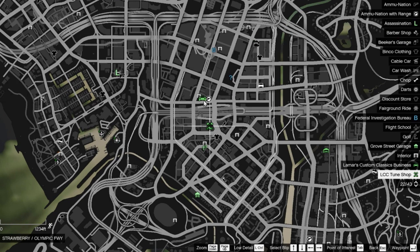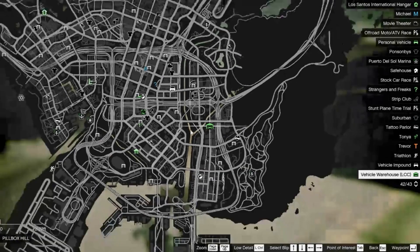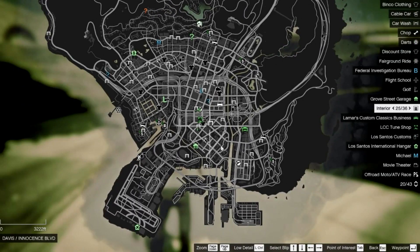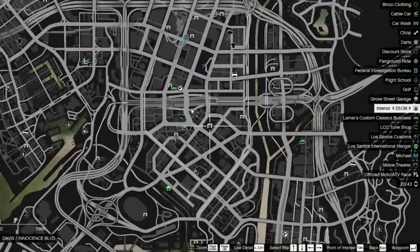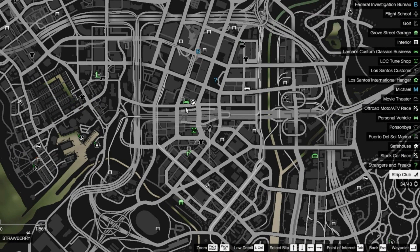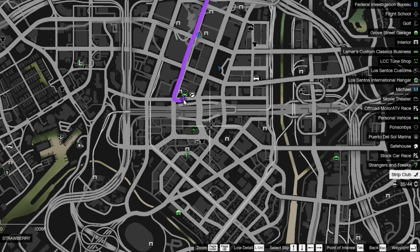As you guys can see, there are three new options on the map: we've got the LCC Tune Shop here, we've got Lamar's Business over here, and we've got the garage — the Vehicle Warehouse — over here. Those are the three businesses we've got. So what we're going to do is go to the main business, which is at Simeon's workshop.